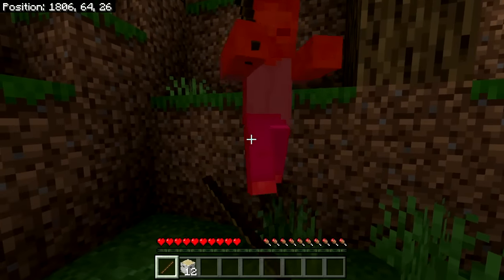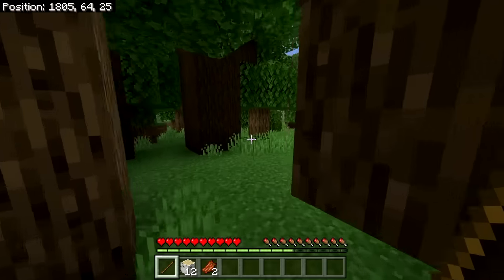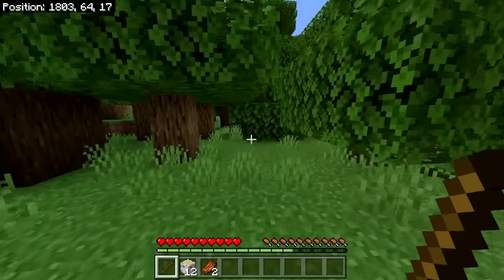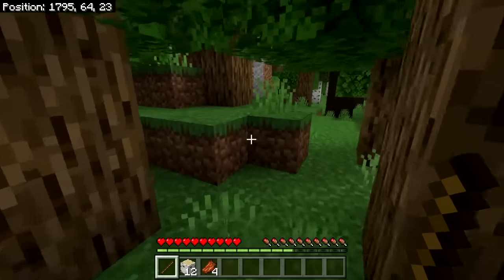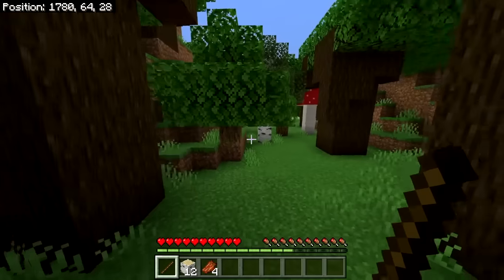The reason I have a stick in my inventory is that tree leaves will randomly drop a stick. He did not drop his shovel, but that's okay. There's some more zombie flesh — that one must have died in the sun, or maybe we killed it before we died.